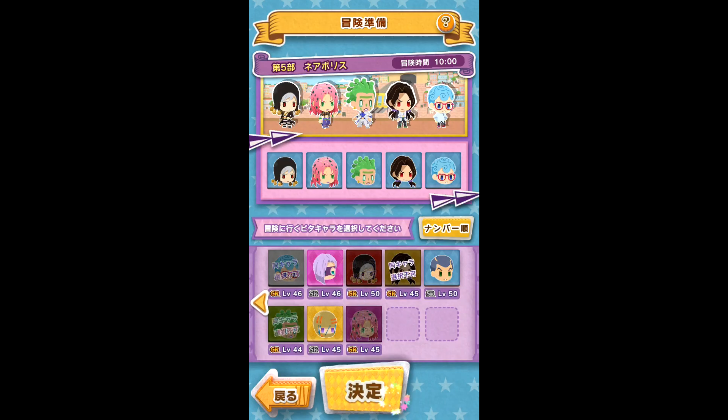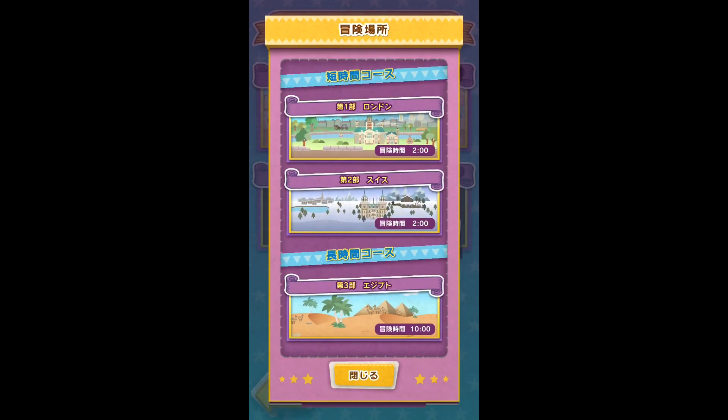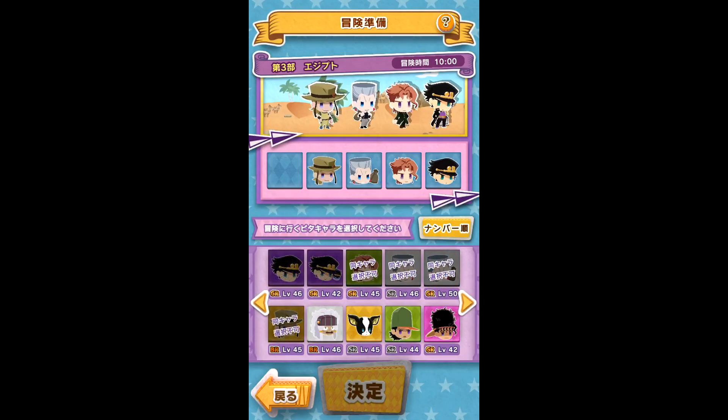For two hours, you'll select three characters, and for ten hours, you'll select five characters. But don't worry — you'll be able to use the characters in normal games while they're adventuring.